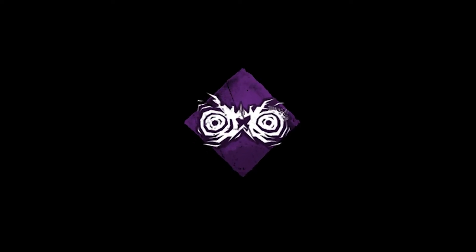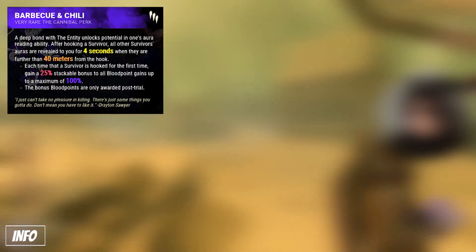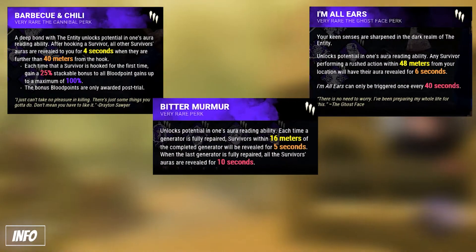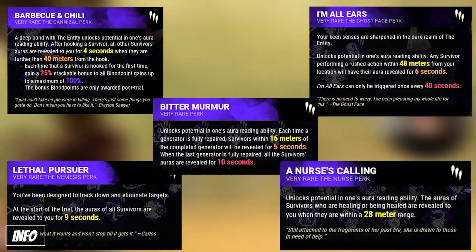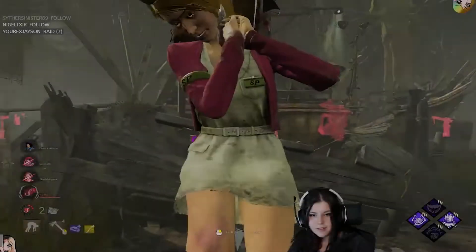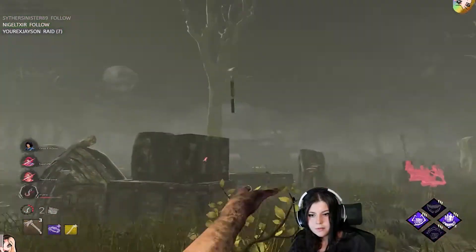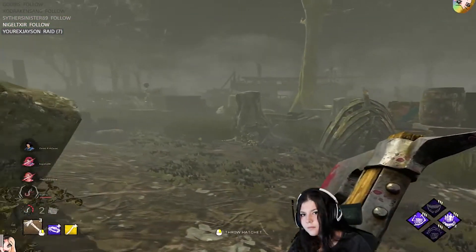Like the good ol' Forbidden Shadowborn. Starting off with the first group, which is commonly used info perks. This includes perks such as BBQ and Chili, I'm All Ears, Bitter Murmur, Lethal Pursuer, Nurse's Calling, and the newest perk as of patch 5.6.0, which was the release of the Onryo — Scourge: Floods of Rage. All of these perks give you specific information in the form of auras on survivor locations and combine perfectly with Huntress' long-range ability.